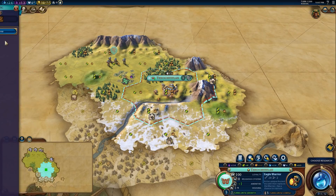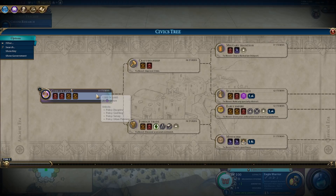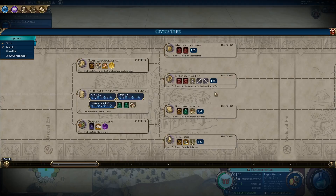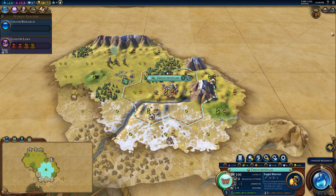Culture is the resource you use to unlock civics. Civics are like your cultural technology tree. Having lots of culture is really good because it allows you to unlock new types of governments, new types of buildings, units, and wonders, and also new policy cards that can be very powerful for modifying your civilization. The most important decision you're going to make in the early game is actually your research.